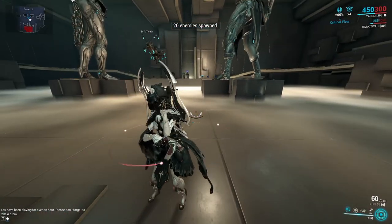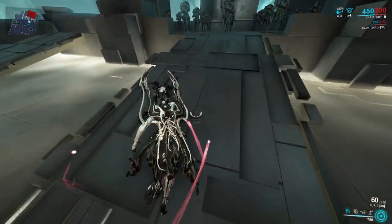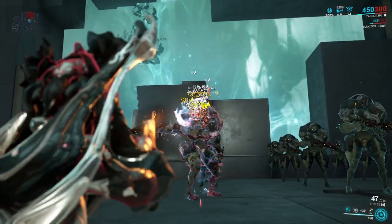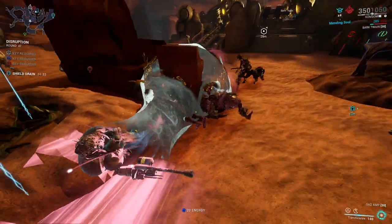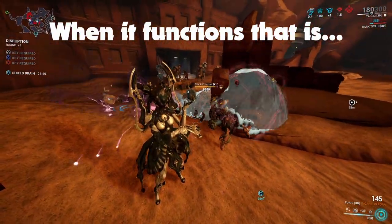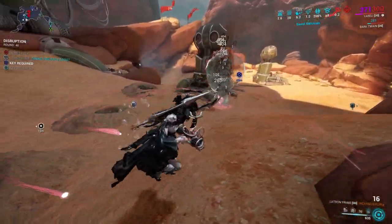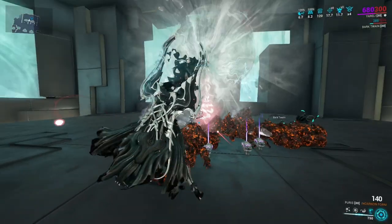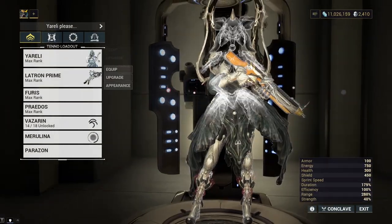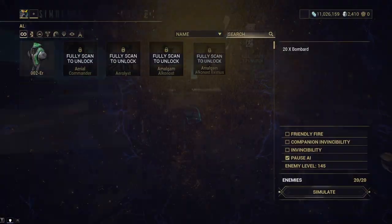I want to talk about Yareli and her abilities in order from the ones I hate the least to the ones I hate the most. The first ability, and probably her only kind of useful ability, is her four, which sucks enemies into a clump. It does nothing other than that, but you can kill them inside the bubble — that's cool, it's crowd control. The problem is it is very, very expensive.